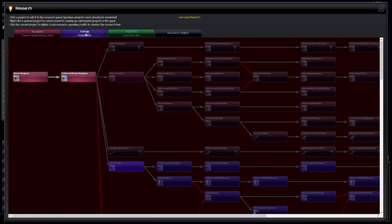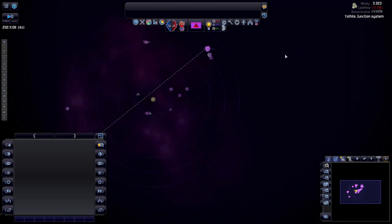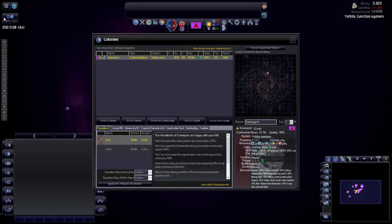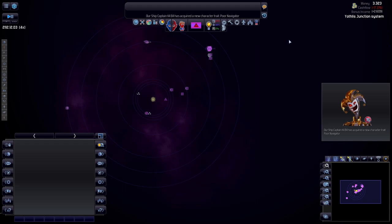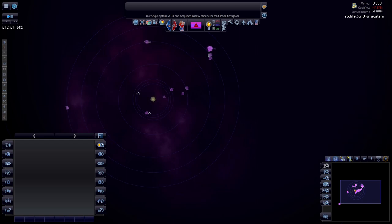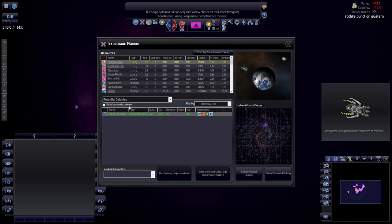By the looks of it we are investigating shields, colonization, and faster projectile weapons. Can't wait until these two are done. We also can't wait until we've caught up on our population. We are also now a poor navigator — lovely, isn't it! There is one thing I need to be doing while the game is running, and I should have prepared that before doing anything else. A construction ship has completed its mission — oh yeah!